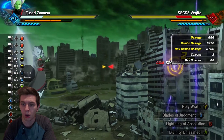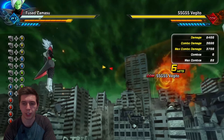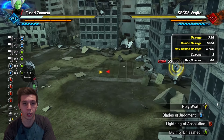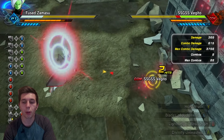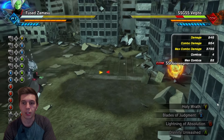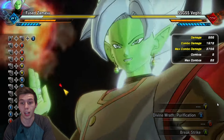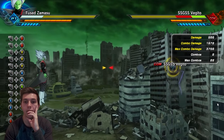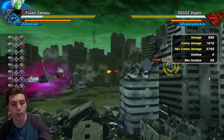In terms of Super Attacks for Merged Zamasu, it looks like he only has one, surprisingly. Blades of Judgment and Holy Wrath could be his two Supers. Holy Wrath honestly looks like Divine Wrath — this could be Area Destruction. And Lightning of Absolution might be his other Super Attack. Last but not least, we'll look at Corrupted Zamasu — this will be a little different since he's a Raid Boss.